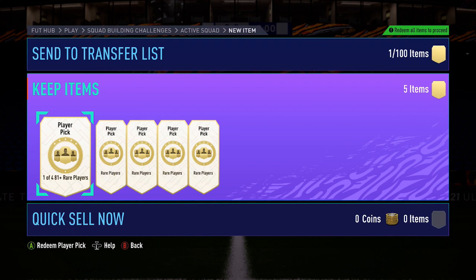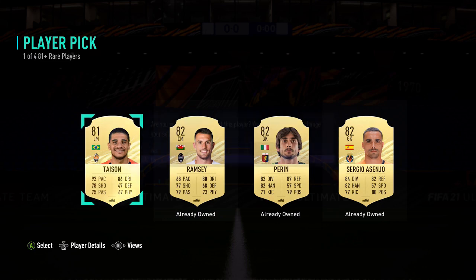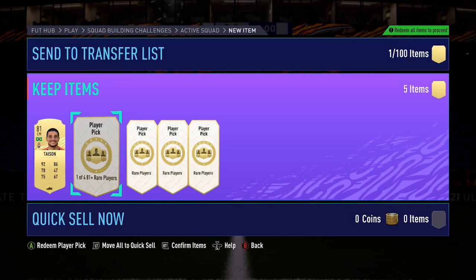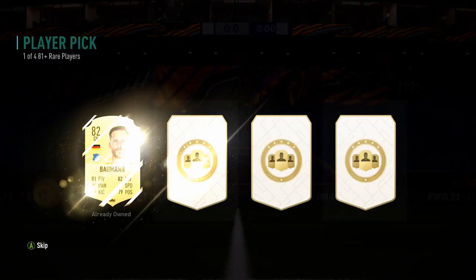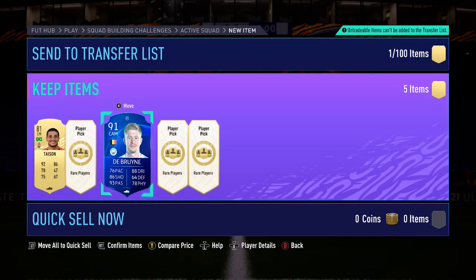Jumping into five player picks just here — come on EA, give me something good in one of these. For the first one, not a great start; just going to take the 81 because I've got the other cards. For the second one, I'll take the De Bruyne — 91 rated. That is some good SBC fodder just there.